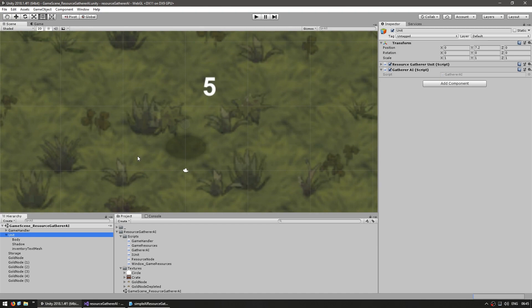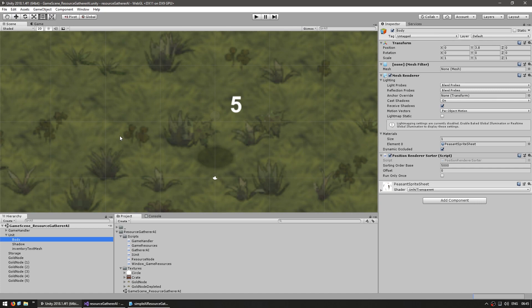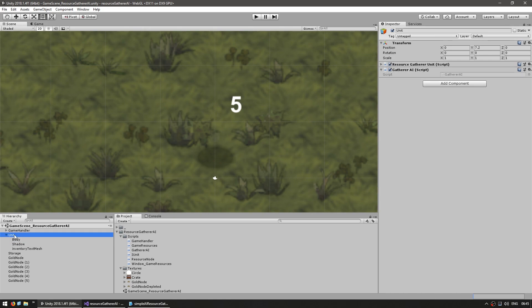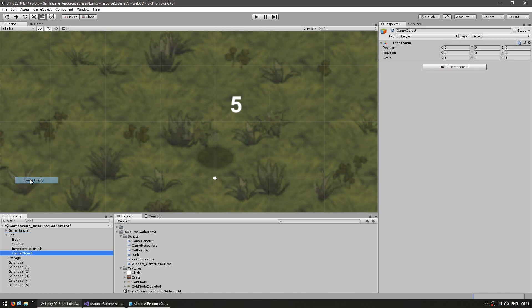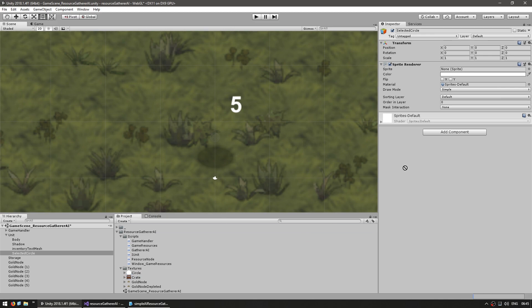Let's go into the gatherer game object. The gatherer is not visible since the animation system only runs when the game is running, but you can see by the shadow the character is placed around here. We want to add a circle to display when the gatherer is selected. Let's create an empty game object and name it 'selected circle'. We'll add a sprite renderer component and drag the circle texture in. There's the circle — let's place it roughly at the same position as his shadow. So we have our selected circle sprite completed. This is the sprite that will be displayed when the gatherer is selected, so let's start off with it disabled.